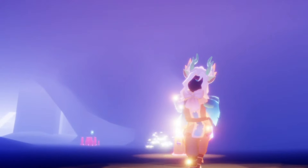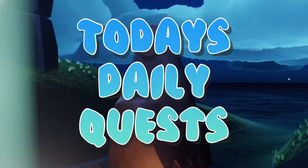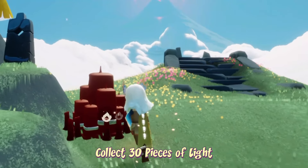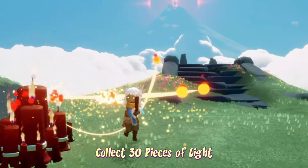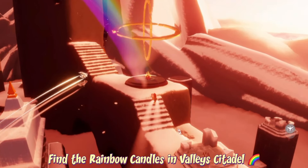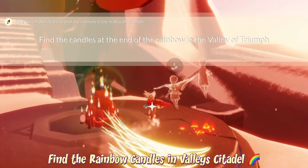After collecting all four of these, we should be able to forge one seasonal candle. Let's get started on today's daily quests. 30 pieces of light can be obtained from candles or by burning darkness — we just have to pick up 30 pieces of individual wax. The rainbow candles today can be found in the Valley Citadel, which is the leftmost exit once you are at the ice rink.